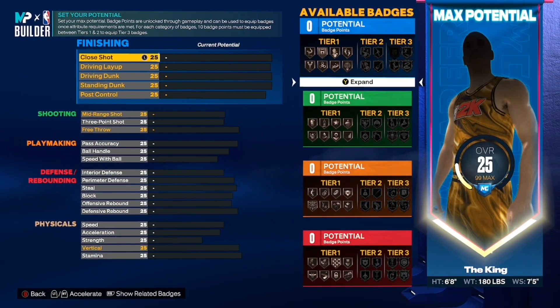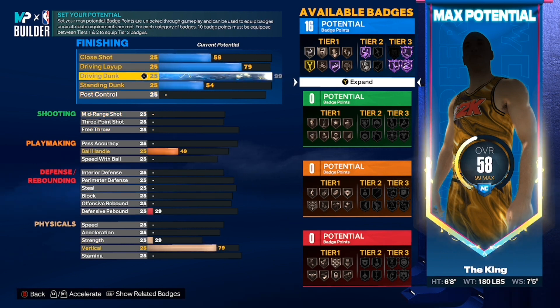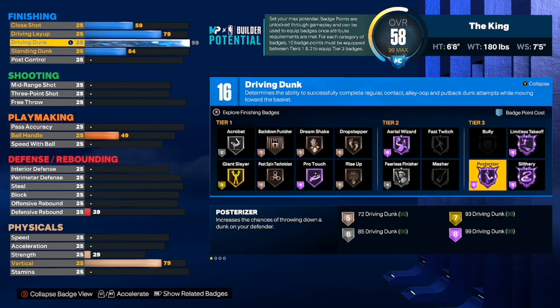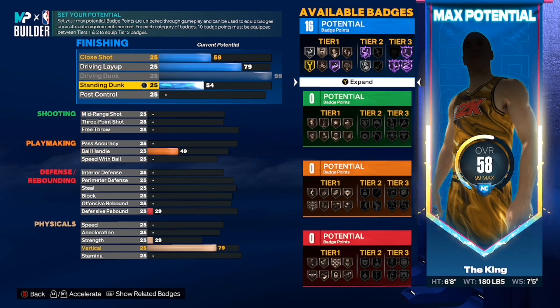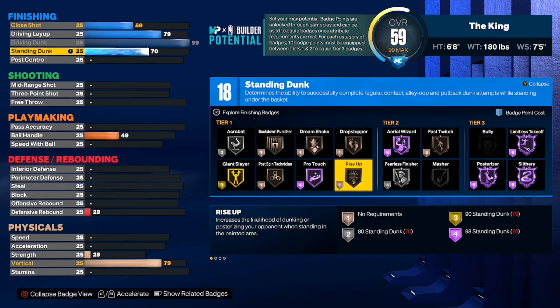On this build we're going right into it — 99 Driving Dunk. 99 Driving Dunk gives you Limitless Takeoff Hall of Fame, Post Rider Hall of Fame, Slithery Finisher Hall of Fame, and Aerial Wizard Hall of Fame. You get all these glitchy Hall of Fame badges. For Standing Dunk you want to do 70. I tried to get as many badge points as possible and I wish I could have got 80 but 70 works fine. You want to put Bronze Rise Up on it.